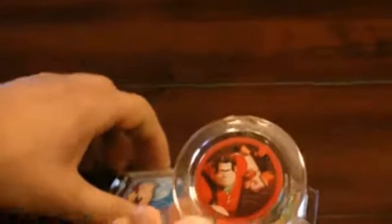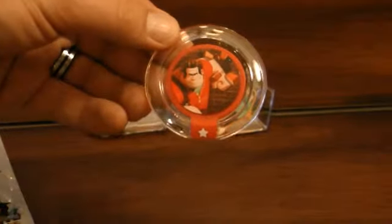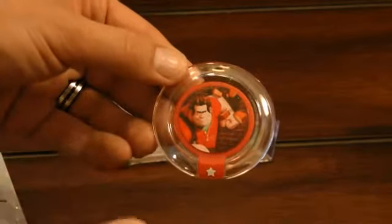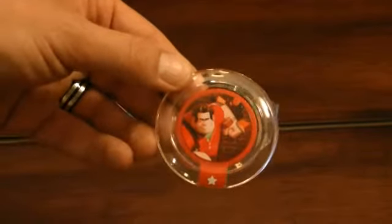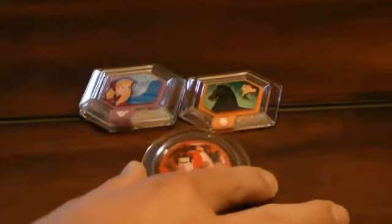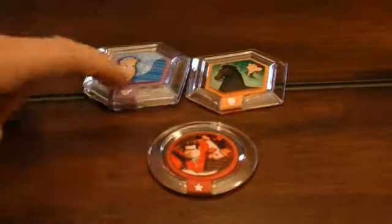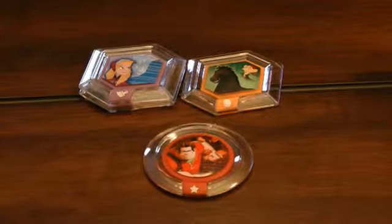These round discs you place on the predetermined spot on the board — they actually go under your character. So whatever character you choose to use, whether it be Wreck-It Ralph, one of the Incredibles, or possibly even one of the females from the Frozen movies like Anna or Elsa, you could get this Wreck-It Ralph power-up. These are cool elements that add different things to your pre-existing game.